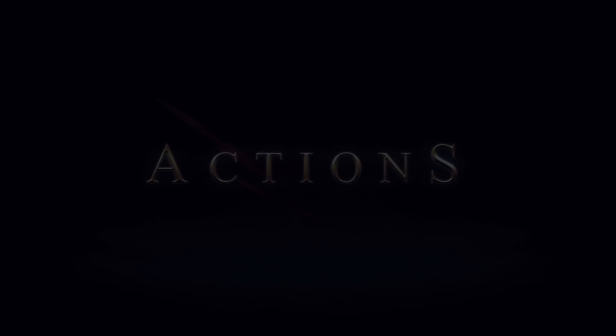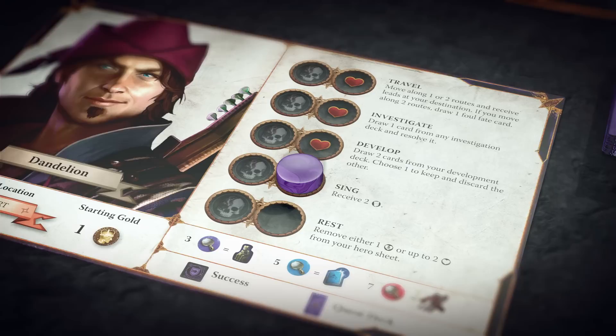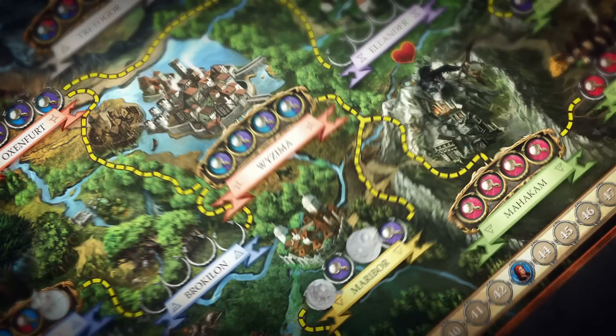Performing actions is the primary means by which heroes travel around the world, investigate possible leads, and complete quests. To travel, the player moves his hero figure along one or two routes. He places his figure in one of the open spaces at the destination location, and receives lead tokens matching the number and one of the colors shown in his space.